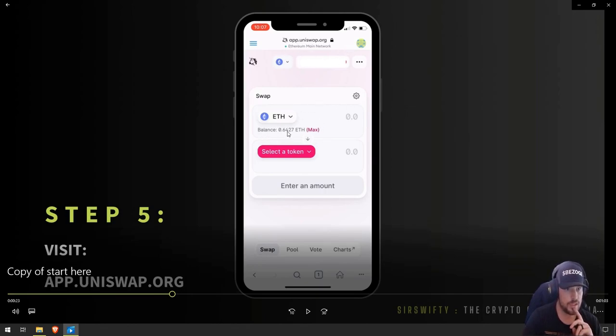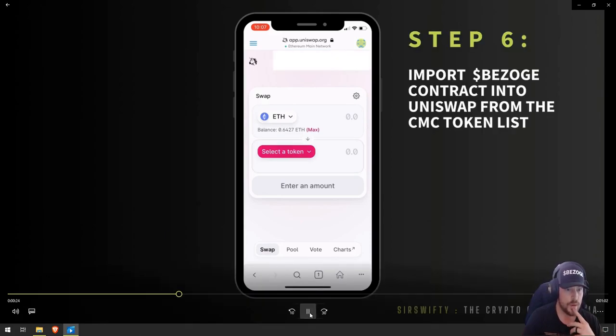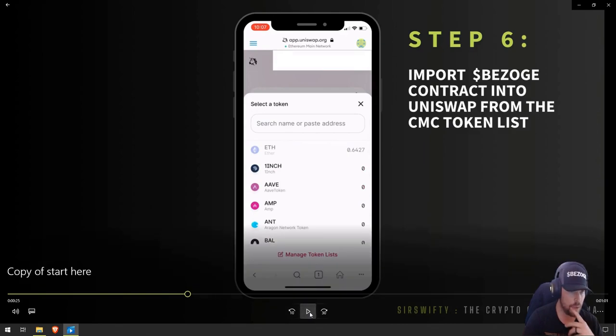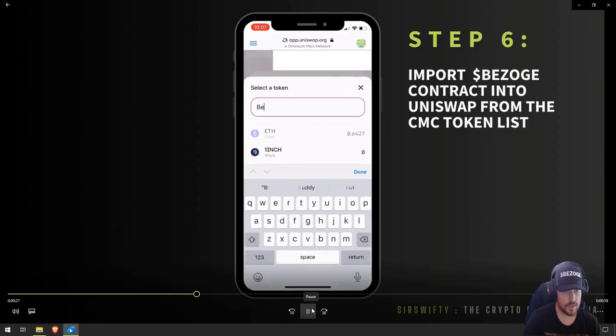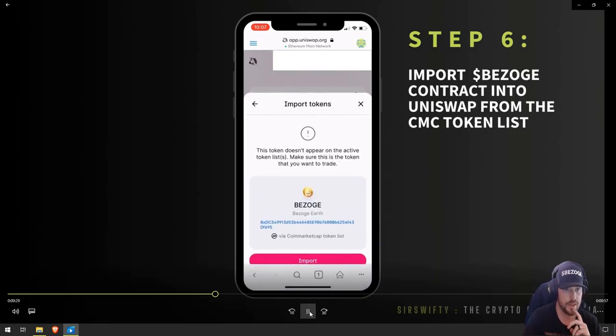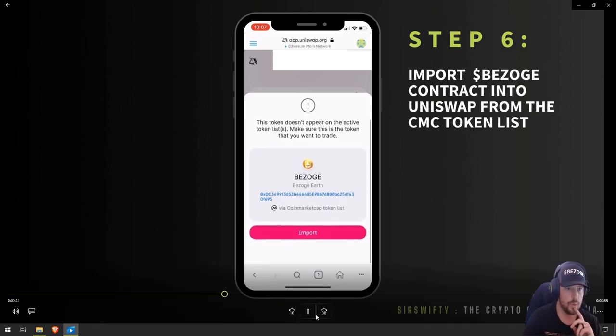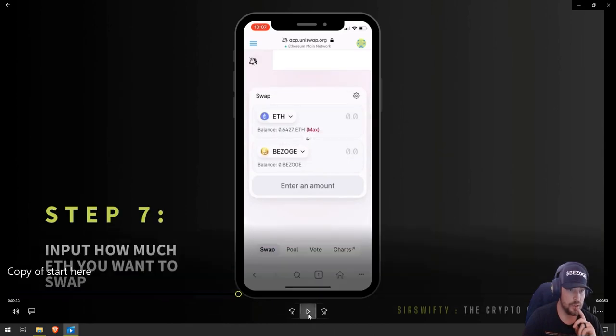From here, you should see your Ethereum and the 'Select a Token' button. What we need to do now is import the Bazoge token. We're going to click 'Add Token,' and right in the search name box you can type Bazoge — it'll pop up. You'll see a little import button next to it; click that. You'll get a disclaimer saying it's not in the active token list. If you want to trade it, you have to import it. Once you import it, you'll be able to swap.